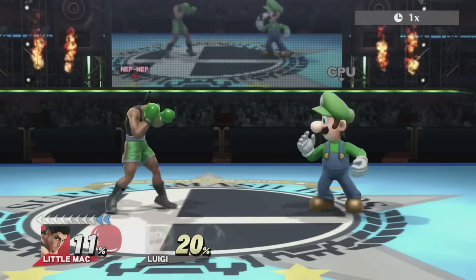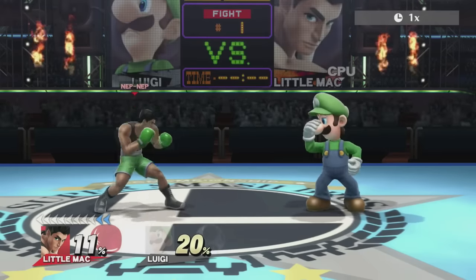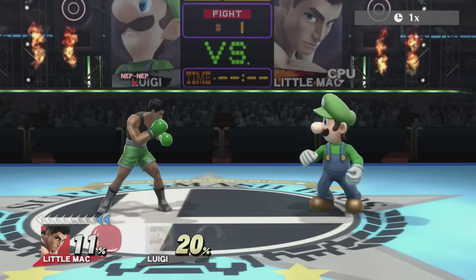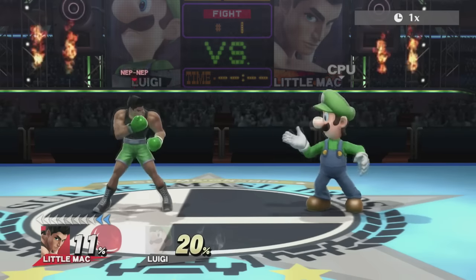And that is the goal of footsies — that is one of the most important concepts in fighting games, period. It's to just know where you want to be, and know how to move around to get into that position, know when you're at advantage, when you're at disadvantage, and know what options you or your opponent are going to use based on those positions.